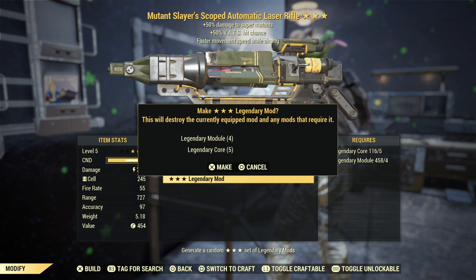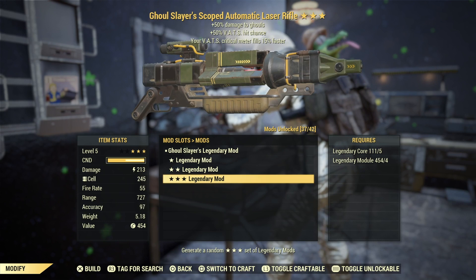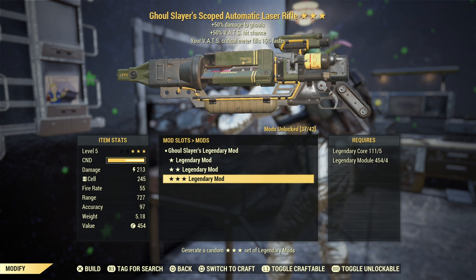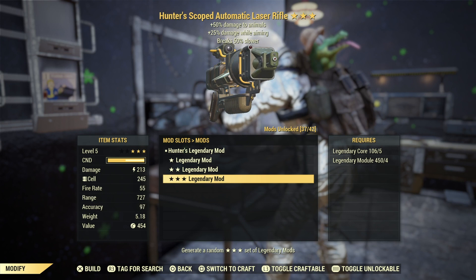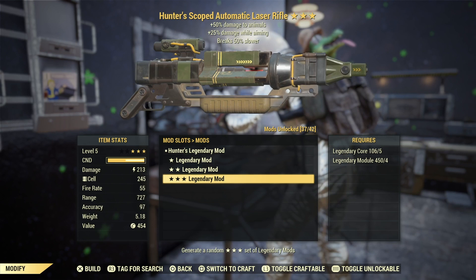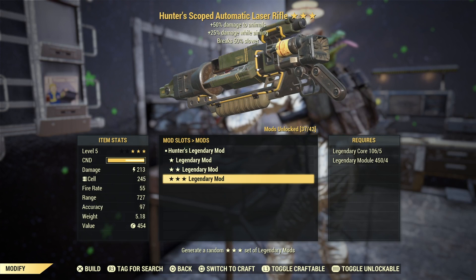This is not a roll that we want even if you're doing 50% damage against mutants. Let's try a new one. Now we're getting a Ghoul Slayer one with VATS hit chance and faster critical fill — again not something that we want, so we have three more shots. This one is actually quite interesting because it's Hunter's with 25% damage while aiming and breaks 50% slower. This is interesting because this thing is actually unbreakable, so I guess that does nothing for us.